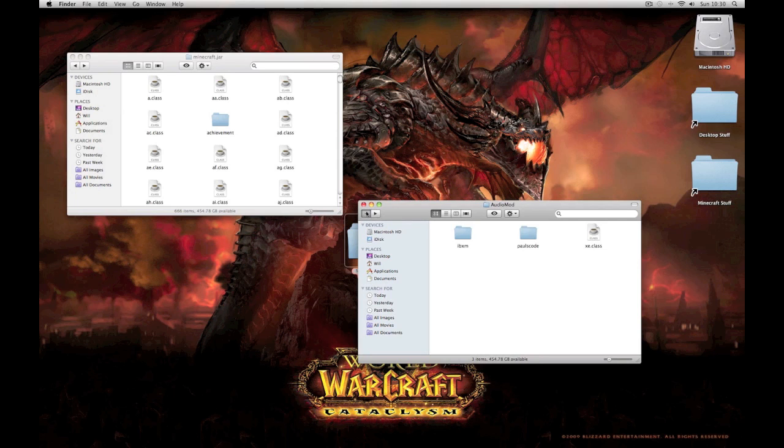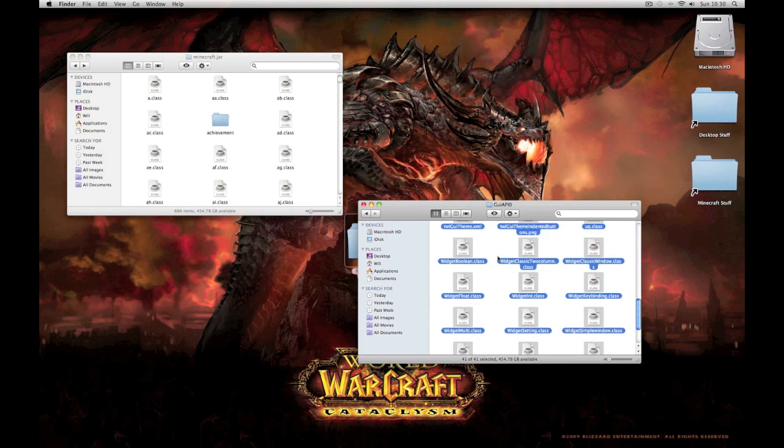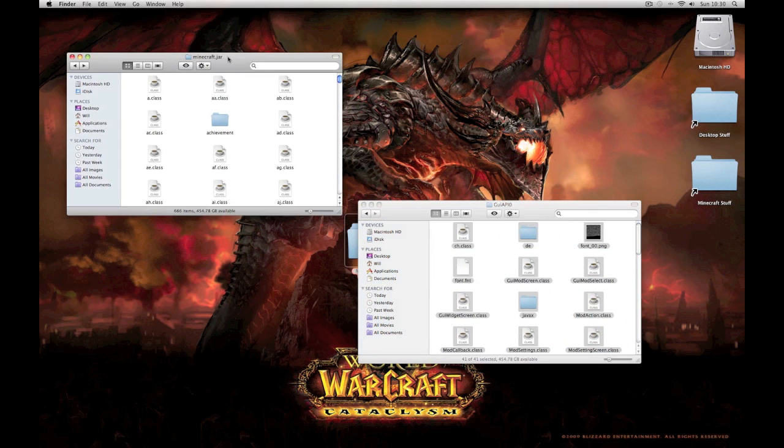Then go back to the base mods and go to the GUI. Copy all of it - make sure you've got all of it, because one file missing and it will crash. Trust me, this happened to me before. Then paste that into the jar.